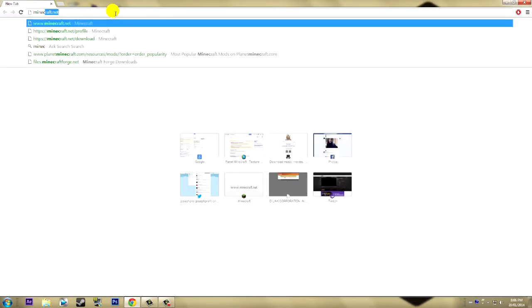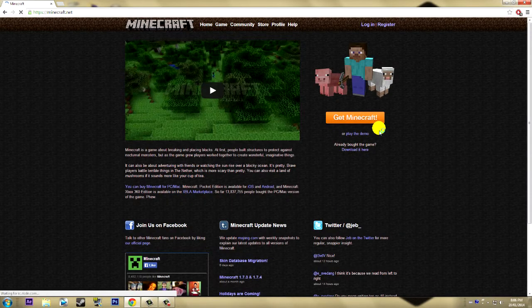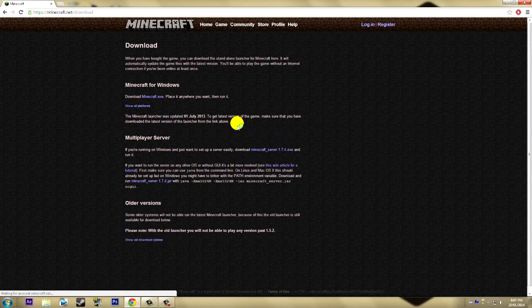First, you're going to need Minecraft on the actual server. Click on the first link in the description — it's going to bring you to this page. Click on 'Download it here.' It's going to say multiplayer servers, and if you're on Windows you click on the .exe, and if you're on Mac you click on the Mac version.